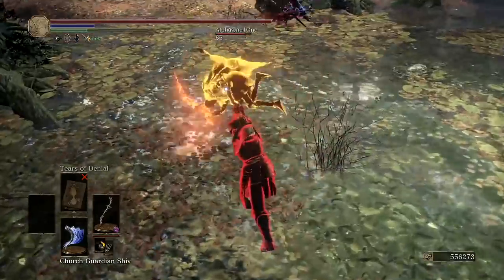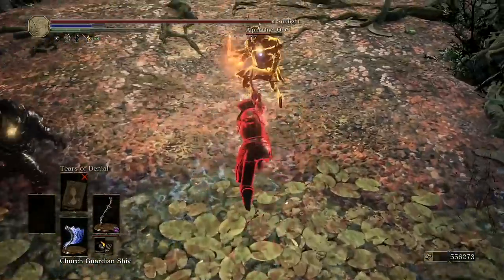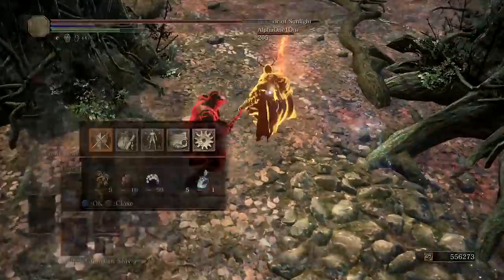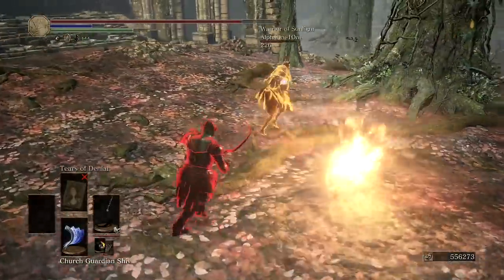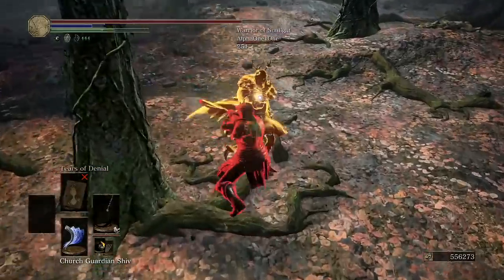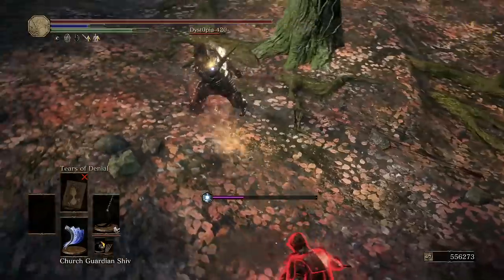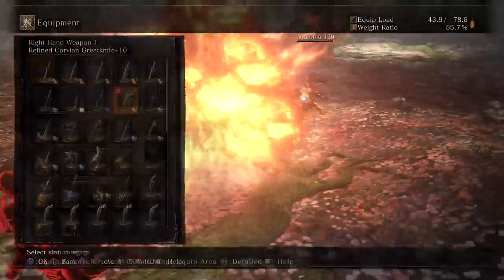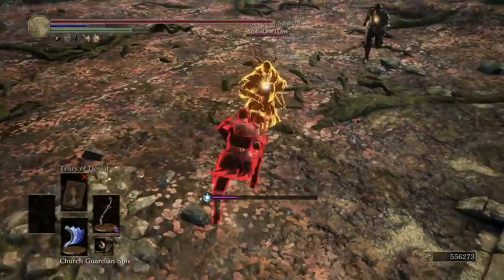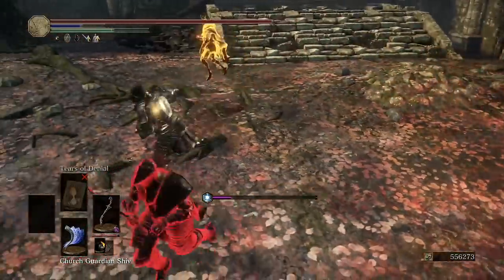Big change here — I change my strategy a bit. I go for a faster poison proc using the Grooved Dagger poison infused, and I poison this guy right away. I know he has poison now, and I can go on the offensive. He heals the poison, but that's fine — we're going straight back to the main objective, which is to poison him or at least one of them.